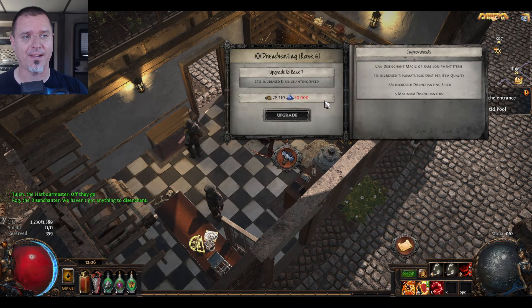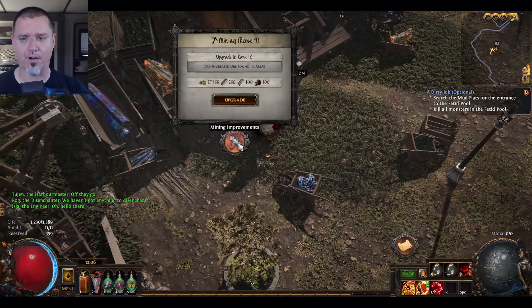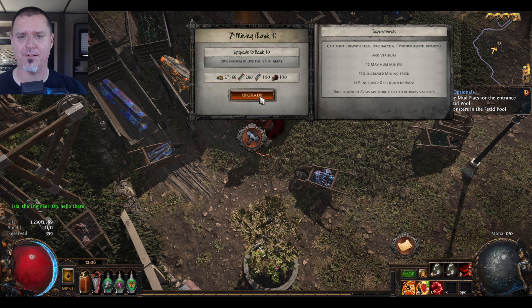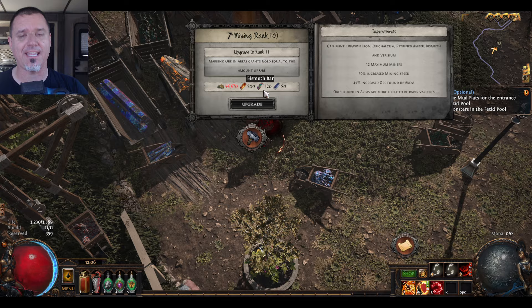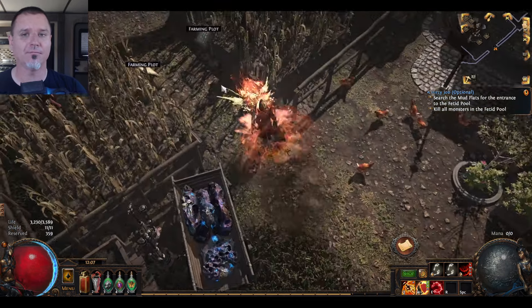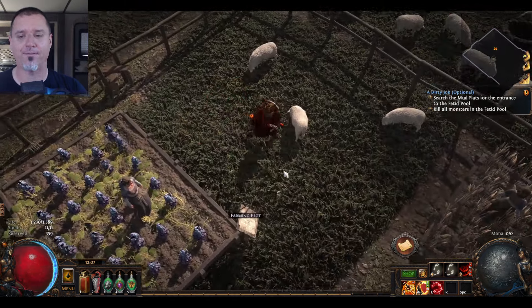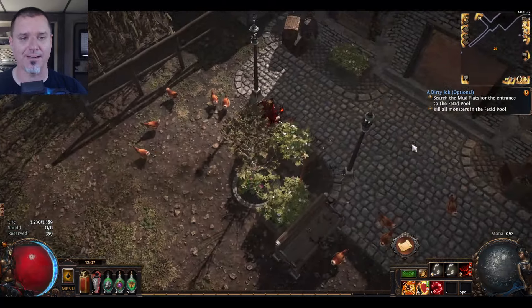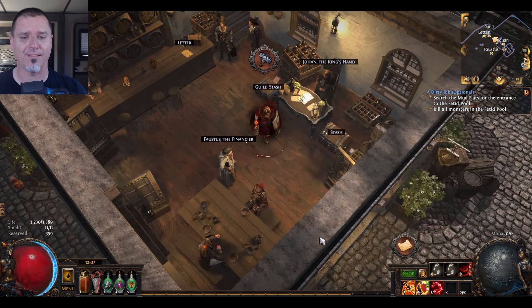I currently have my disenchanting up to rank 6, my recombinator up to rank 5, and our mining area up to rank 10. I'm going to upgrade the mining because it increases speed and also gives 25% increased ore found in areas. Farming is up to rank 9 — I'd like to get to 6 plots but currently have 5. The town itself is up to rank 7, and I need more varicium ore.